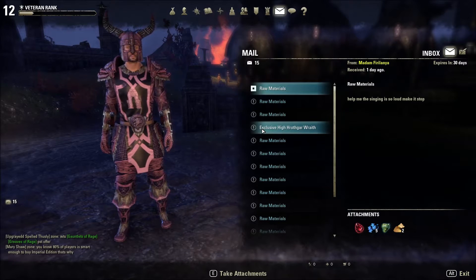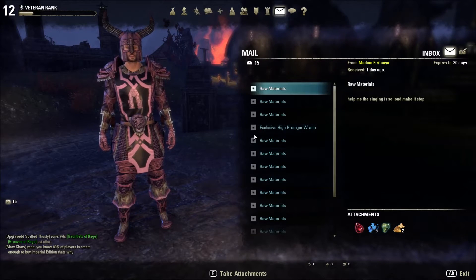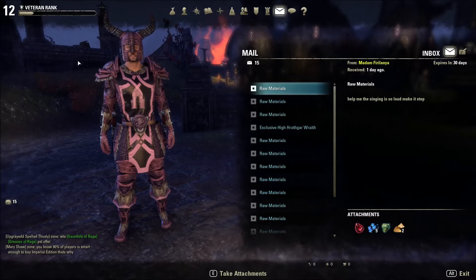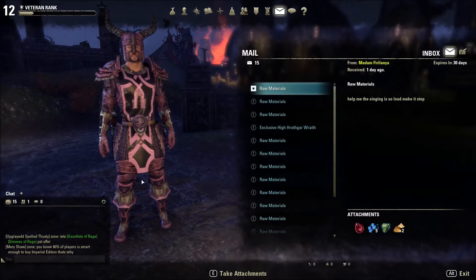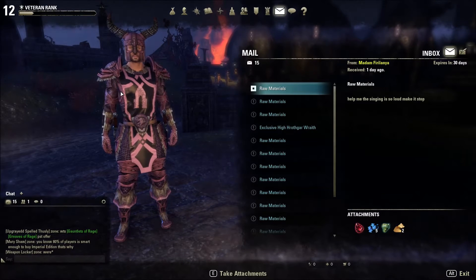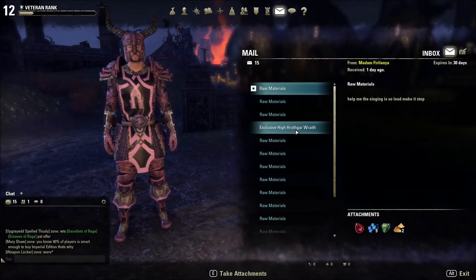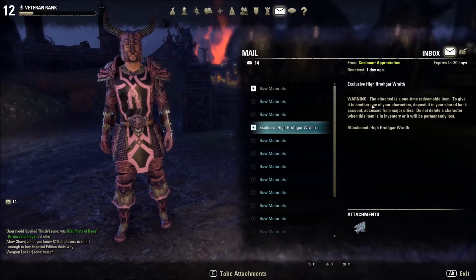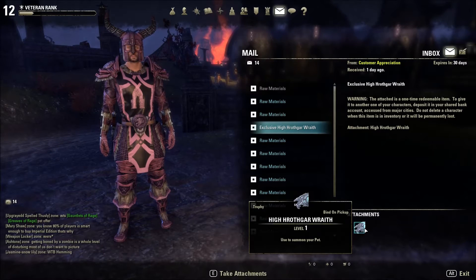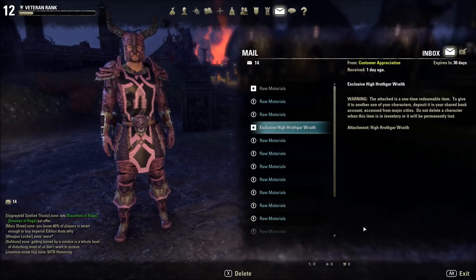So let's take a look. I have not seen it before. As you can see, it's still new mail. So attach one redeemable item to give to another one of your characters, deposit it in a shared bank account. I can put it in my bank — we're going to take it.